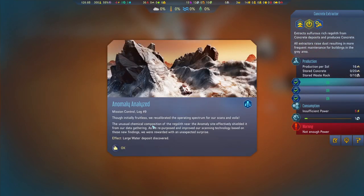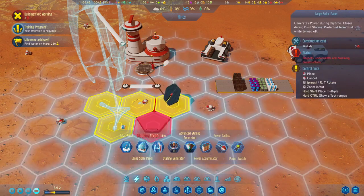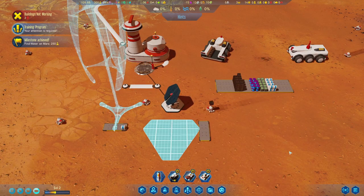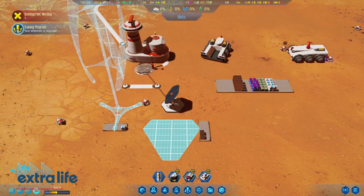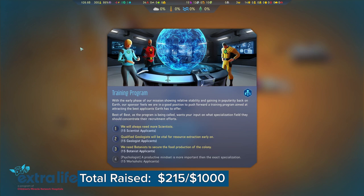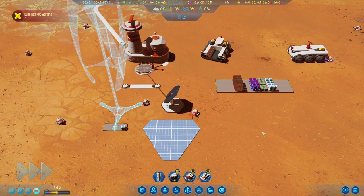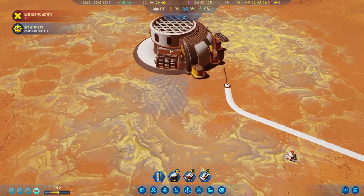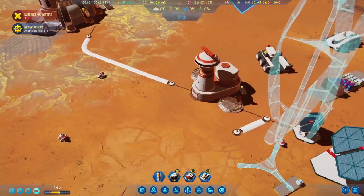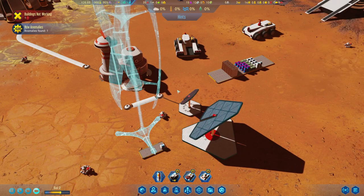Well maybe I can make another. We recalibrated the operating spectrum for our scans and voila. Let's see — there we go, that should help us. Let's go with geologists. Alright, so hopefully this gives us enough electricity. There we go, so now we can start getting the concrete. This guy still needs electricity. This is giving seven — oh, the whole power is giving seven right. The main is eight.